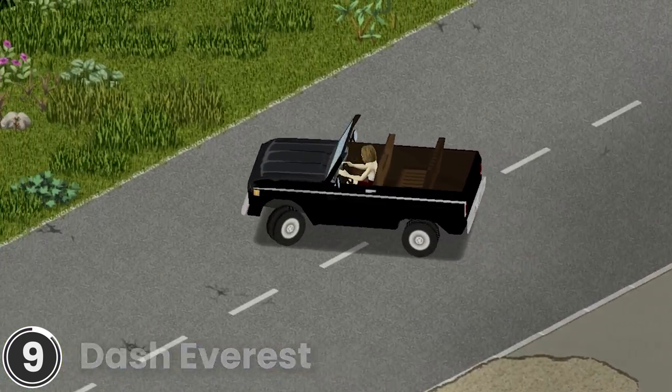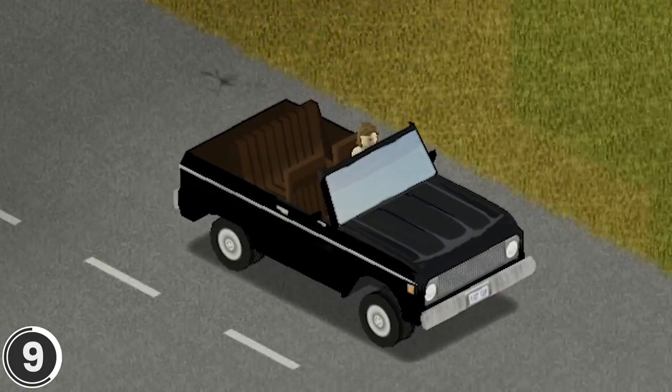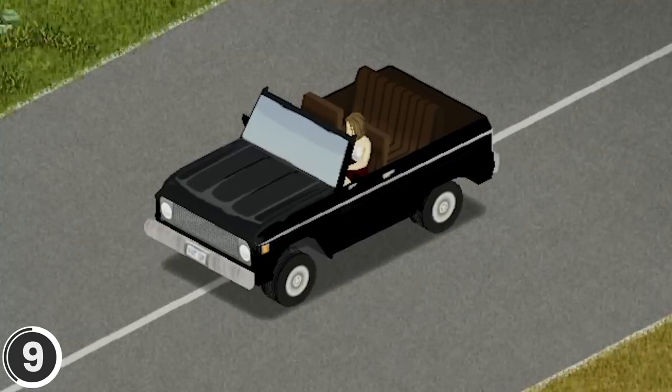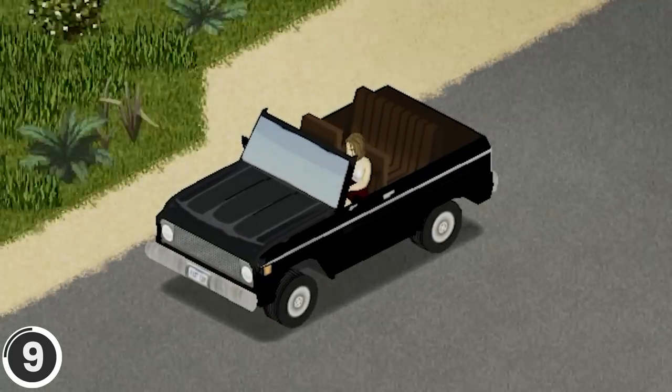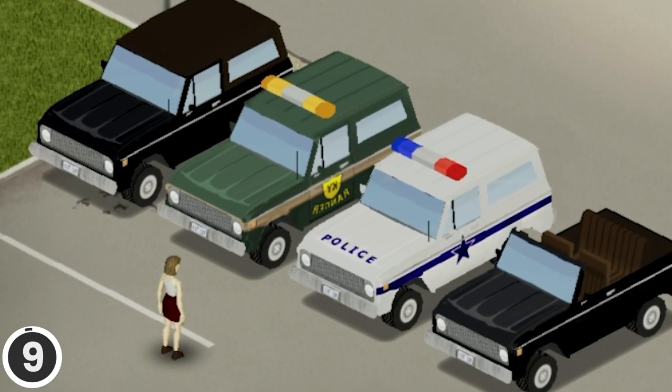Dash Everest. This mod adds an off-road, four-seater vehicle called the Dash Everest. It's based on the 1975 Ford Bronco. The vehicle spawns in parking stalls, junkyards, trailer parks and crash scenes. It includes four versions: Normal, Roster, Police and Ranger.